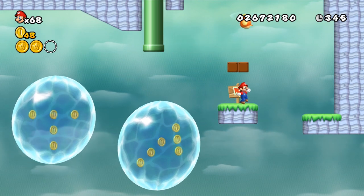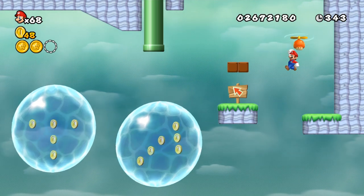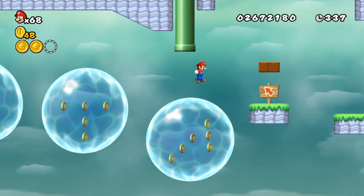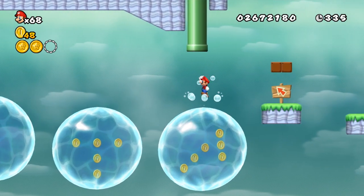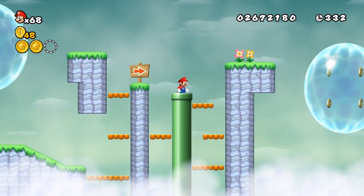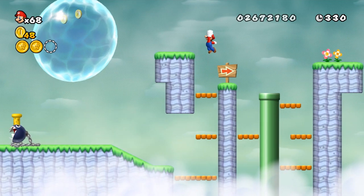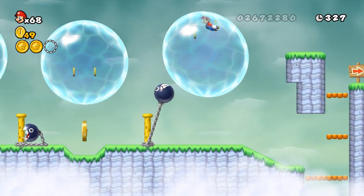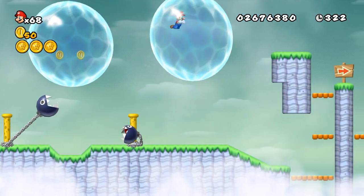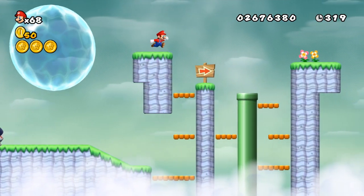There's a propeller cap over here — and oh my gosh, I cannot believe I just missed that power-up. I'm actually so mad at myself right now. God dang it, that would have made the rest of this level so easy. But the final star coin is off to the left when you come out of that pipe, so just make sure you double back real quick and grab that.